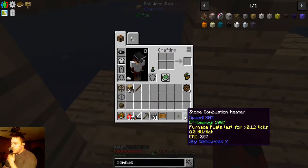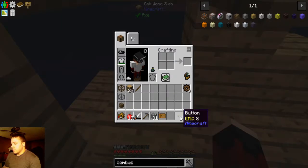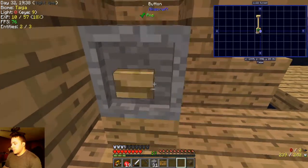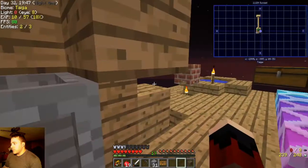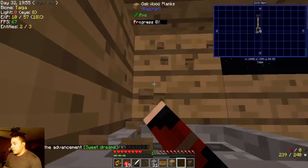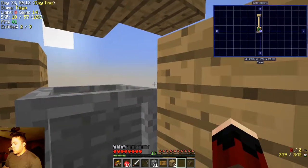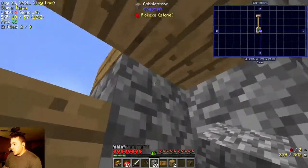It looks like the fuel burns for the same amount of time but it's more efficient and a lot faster — really awesome. We put this in there and put our button back. Now we've got 600 max HU, efficient and super speedy. But we're also going to have to replace these sides with stone, and close the top with a stone slab. Let's make some cobblestone slabs.